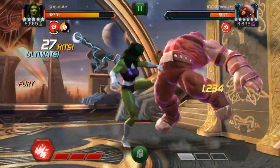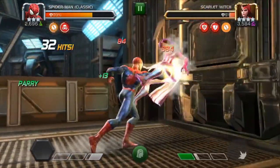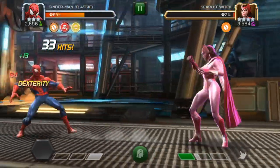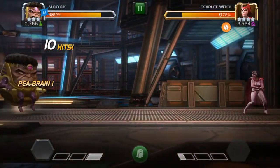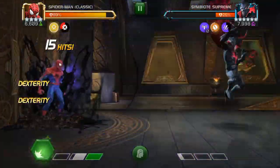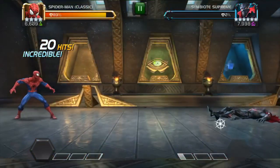Another common ability amongst science champions is auto-evasion and perfect blocking. Many Mystics in the game have Projectile Special 1 and Special 2 attacks. Science champions like Quake, the Spider Heroes, and Modoc can auto-evade or auto-block these attacks. Even if you are talented at evading these on your own with the Dexterity Mastery, these abilities can help every level player prolong a fight and get the win.